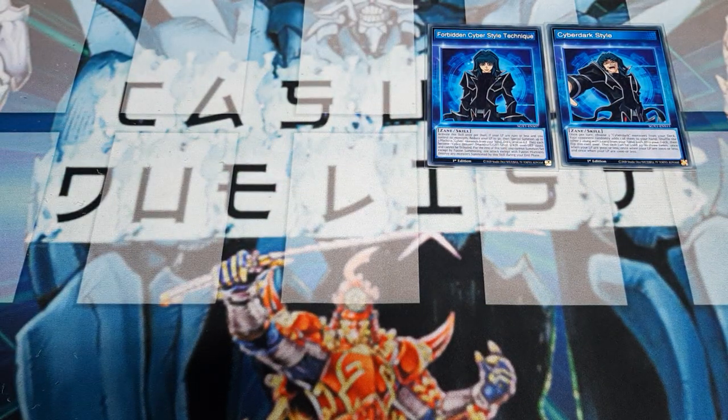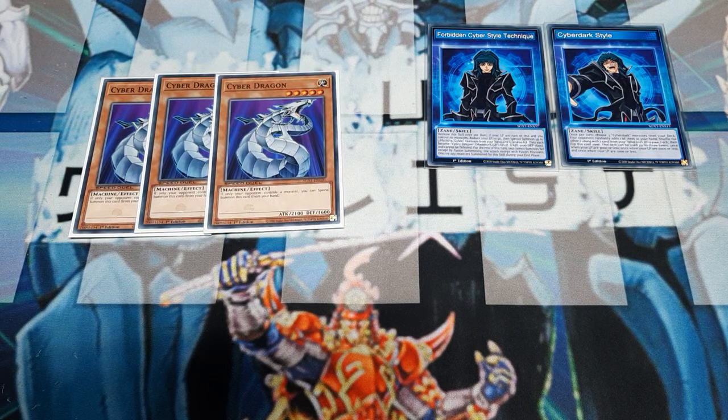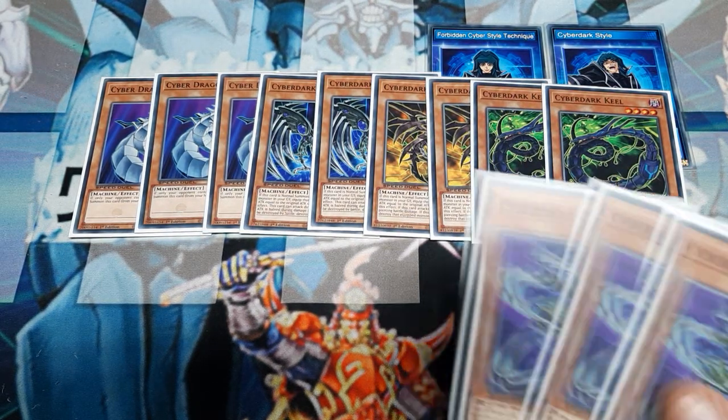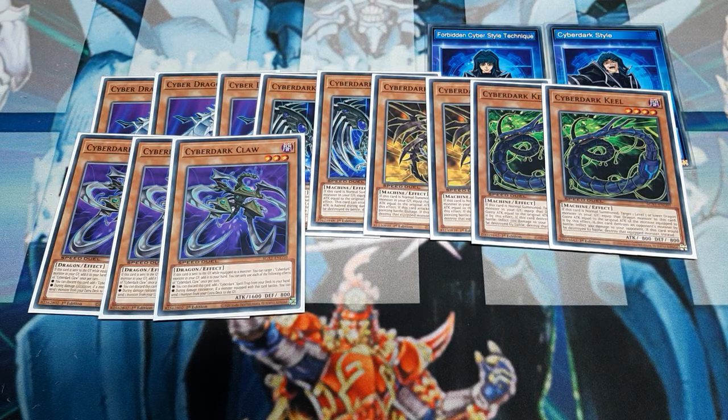Let's put those two skills up in the top corner and get you a 21-card deck this week. First and foremost, we are going to be using three copies of original Cyber Dragon — this card is just amazing. Whenever I have space, expect me to throw this in. We're in GX, so when in GX, play like GX. Next, we're going to use two copies of Edge, two copies of Horn, and two copies of Keel — just a consistency issue. Three copies of Claw will round out our monsters today. Claw is the most versatile — it is the only dragon we can equip to the Cyber Darks, and it's part of how we create so much damage with our extra deck and Cyber Dark Dragon.